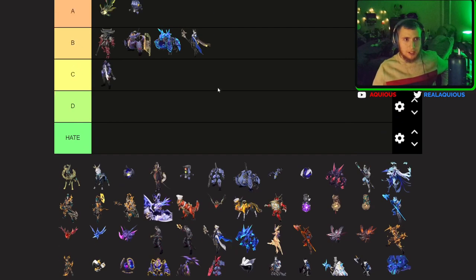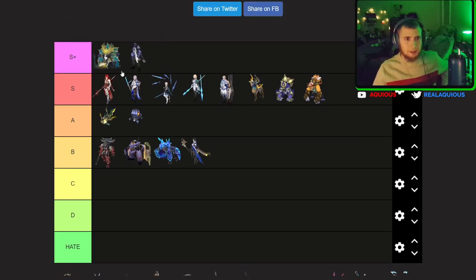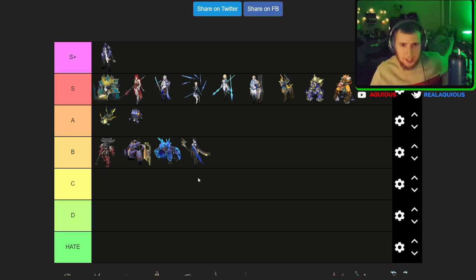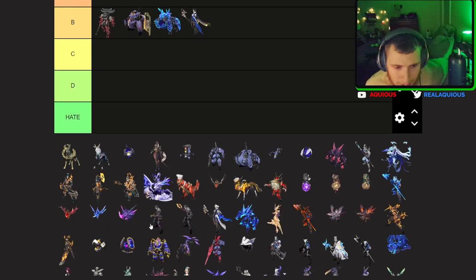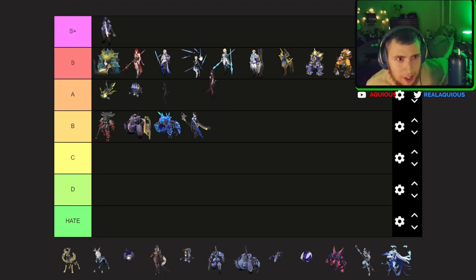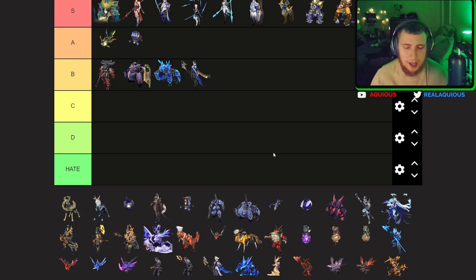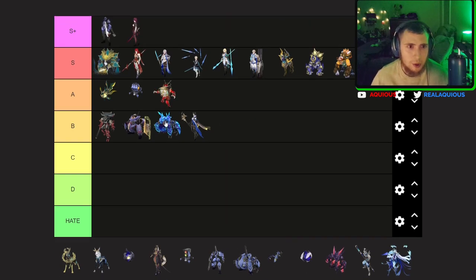Svarog is one of my favorite characters to match up against — I really do like playing against Svarog, I think he's really cool. And I also like Kafka. I think definitely S-plus tier for them. This other unit just looks cool so I'm going to put it in A tier — definitely an A tier unit.